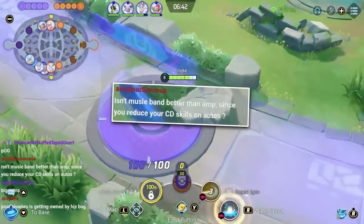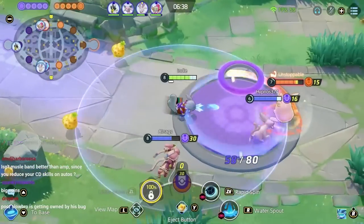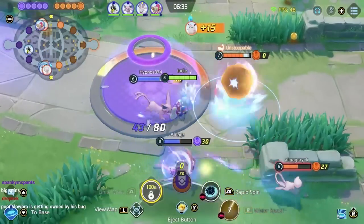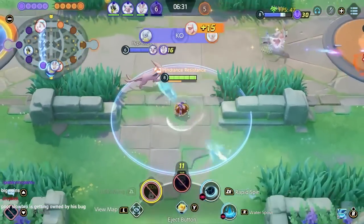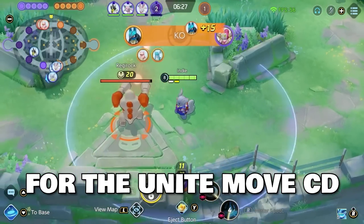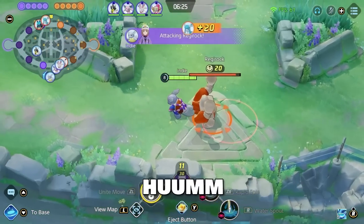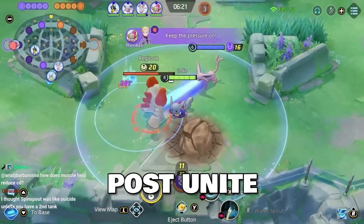Since muscle reduces CD better than amp — because you reduce cooldown skills on autos — I'm not going amp for the CDR. You don't get to auto that much in this build; you don't get to auto in the spout or the spin. I want the amp for the Unite move cooldown — lowered Unite move charge rate — and the damage for the Unite and post-Unite.